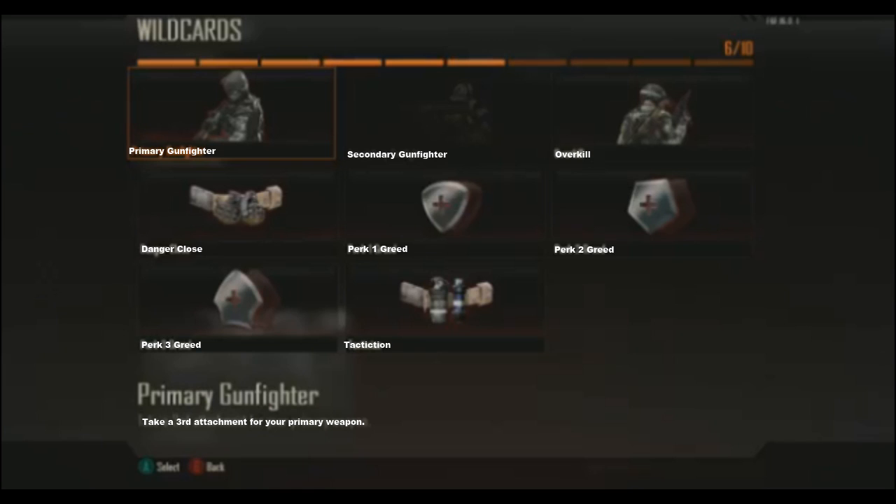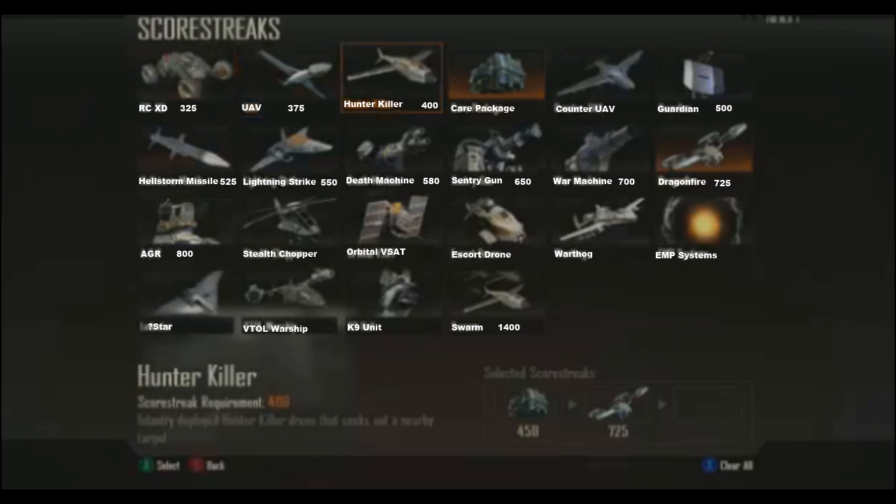I'm looking forward to seeing more stuff. My actual gameplay got corrupted — the original video was corrupted, that's why I had to do it like this. The wild cards here are probably pretty important from what I can tell. They're replacing some of the perks, and also some attachments will be replacing perks too — like the Laser Sight decreases your hip spread, so it's like Steady Aim. And Quickdraw is also an attachment now; I guess it does faster ADS or switch weapons quicker, I'm not sure.